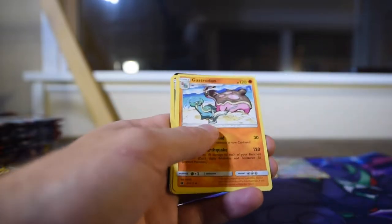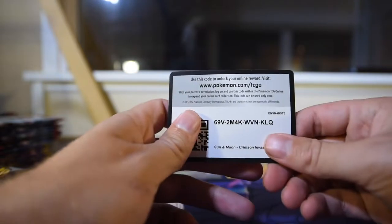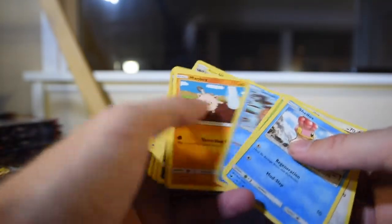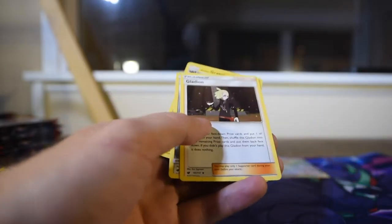Ghastly reverse, Arcanine holographic. And there is — threw the cards away! These packs just fall apart. There's the code, and Alolan Graveler as the reverse, Hydreigon as the rare.